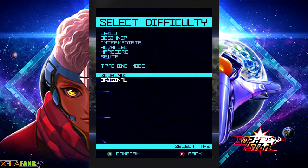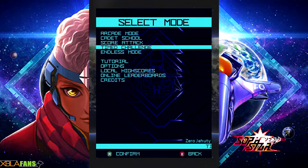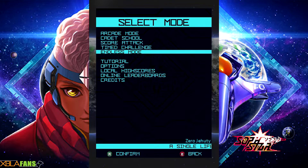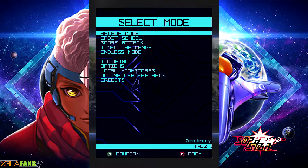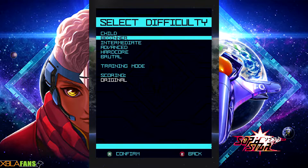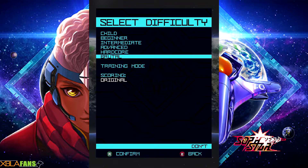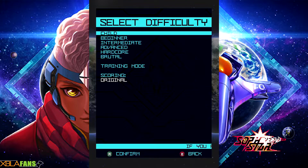If you look down here, it's scoring, and I've actually unlocked an original here, which is pretty neat. Score Attack, Time Challenges, and Endless mode explain themselves. But we're going to go right into Arcade. Another fun thing — let's bump it down to Beginner. I've been playing on Advanced; I haven't tried Brutal yet.